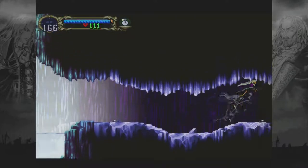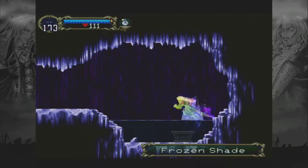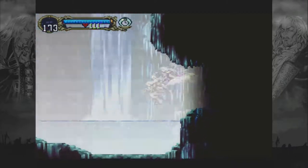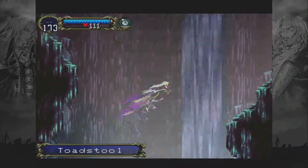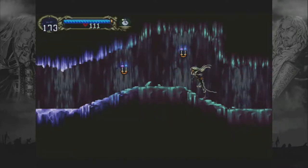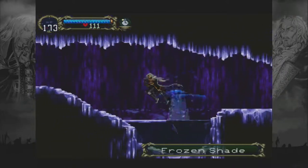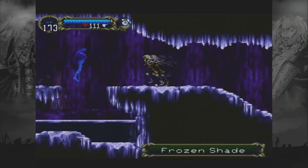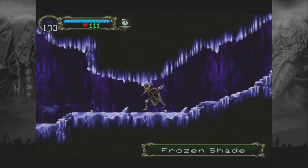Do I unlock anything underneath here? Just a health max up. Let's see if we can get back up, because I was trying to jump with the waterfall. This is better with... oh no. Nope — we can't get back. Damn it. Oh well. I don't think we could have anyway, because across the waterfall there's progression there. So let's kind of dick around a little bit.